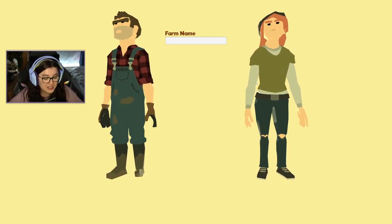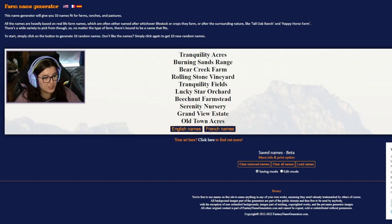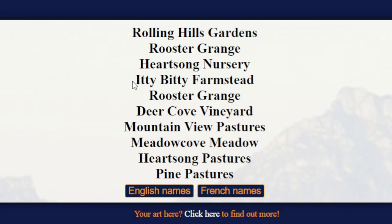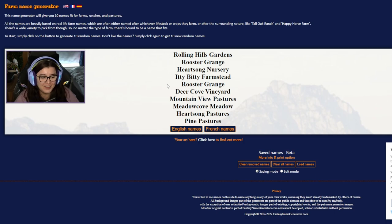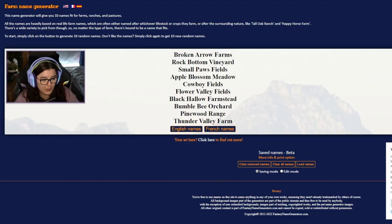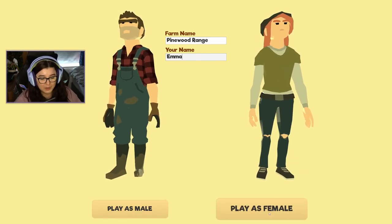Now what are we going to name our farm? Let's use the help of a generator. We've got 10 options here. We've got Itty Bitty Farmstead, Rooster Grange — I kind of like that — Mountain View Pastures, Rock Bottom Vineyard — sounds gloomy — and Pinewood Range. Oh I really like that. I think we're going to go with Pinewood Range. And I'm going to play as female.